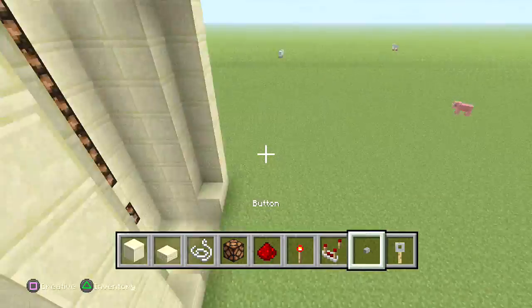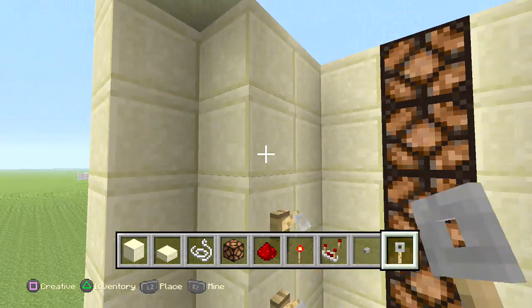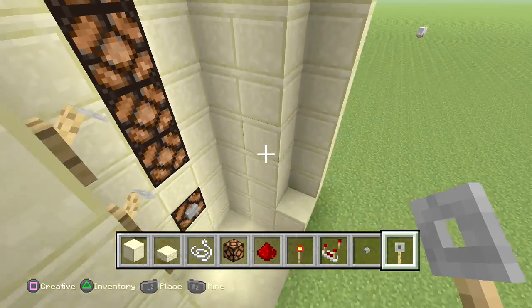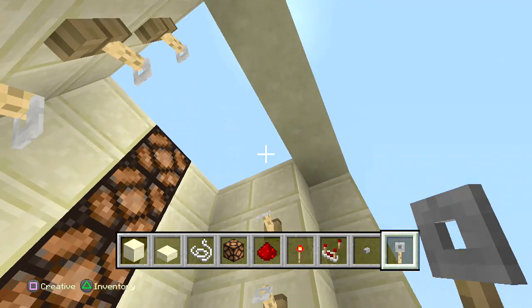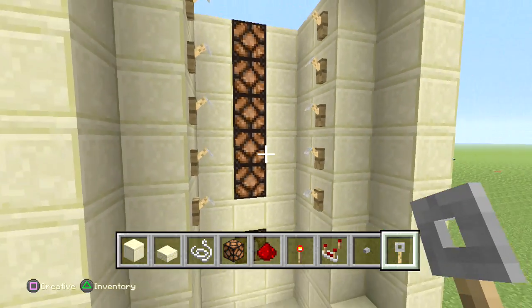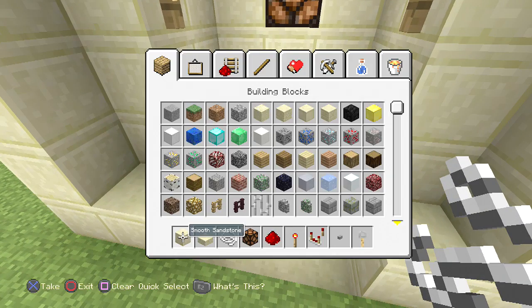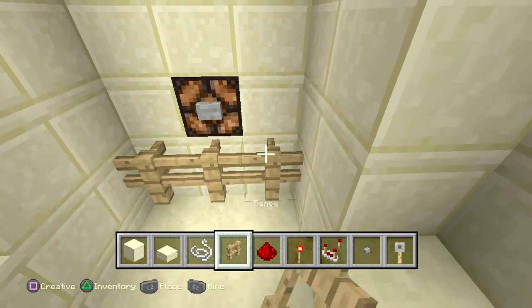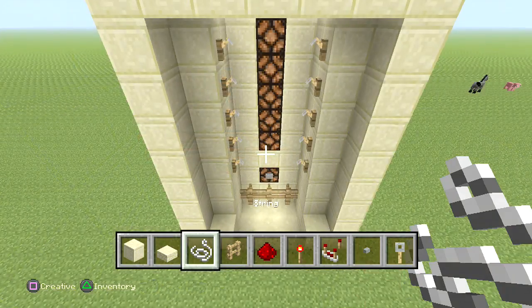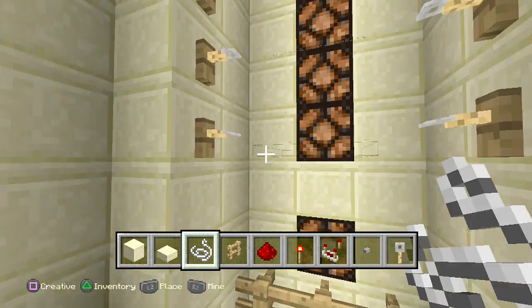The design is almost complete. We're going to get our trip wire hooks and place them right on the side, parallel to the redstone lamps — so it should be one, two, three, four, five. To activate the trip hook, get some string and connect the trip hooks properly. Over here, add some fence right across, just like so.